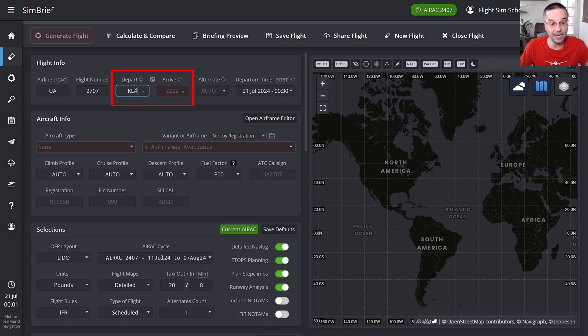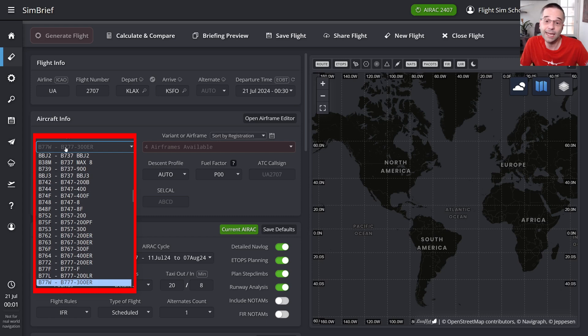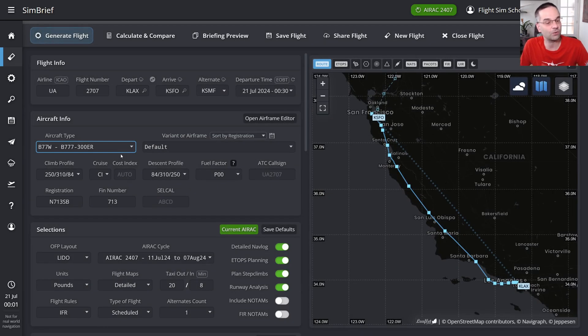Our origin is going to be LAX and our destination is SFO. From there we can pick our 777 from the airplane type dropdown. For the 300ER the ICAO code is going to be B77W, and then in the dropdown right next to that we'll also want to pick the PMDG-specific profile as well.